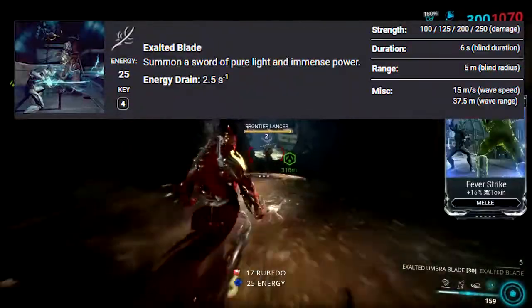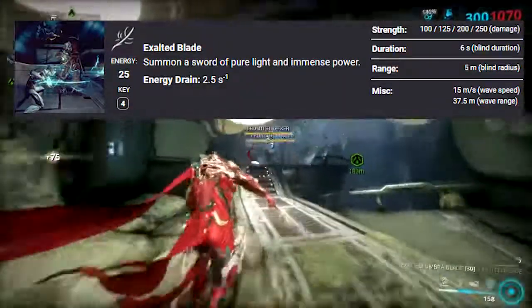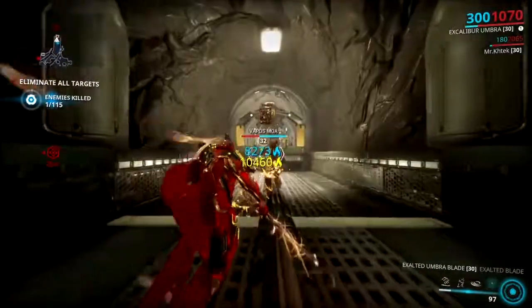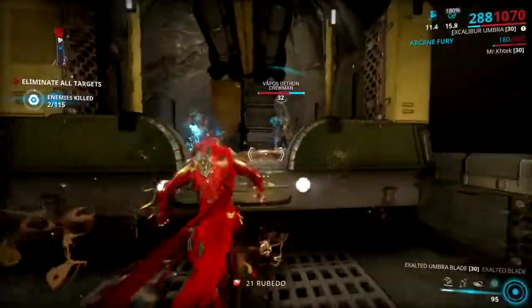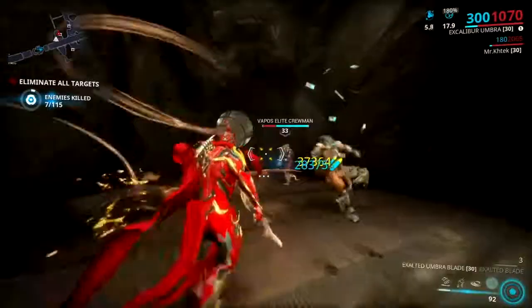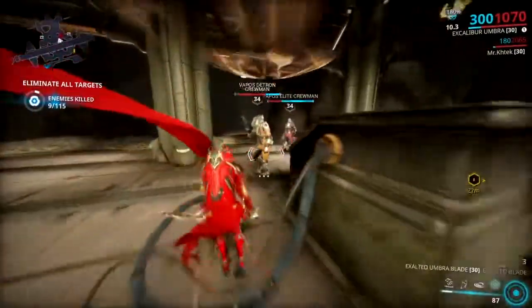The fourth ability — and the best one — is Exalted Blade. It summons a sword made of pure light and immense power. The Exalted Blade can shoot slashing lights that kill enemies from long distance, through walls, doors, and other objects. Its power also grows with the combo multiplier.